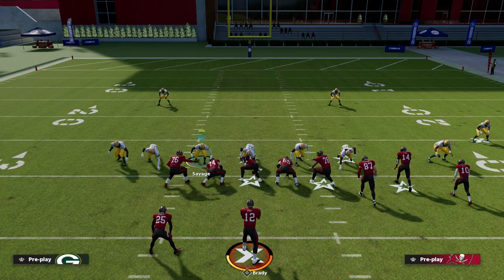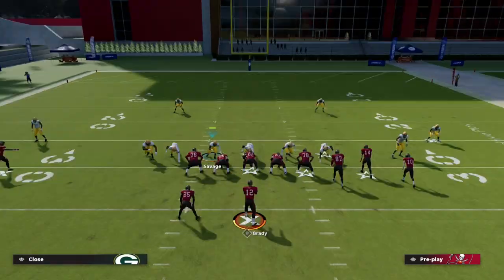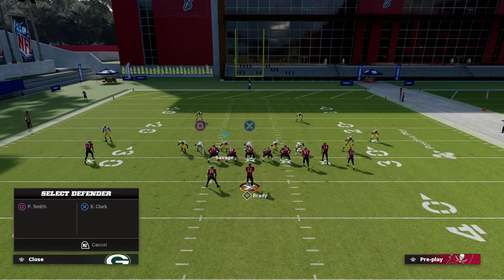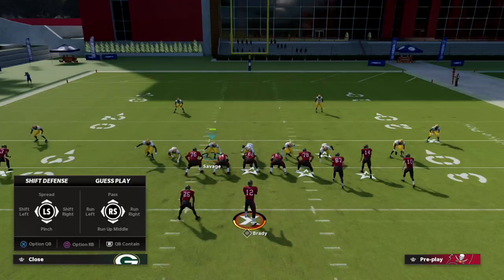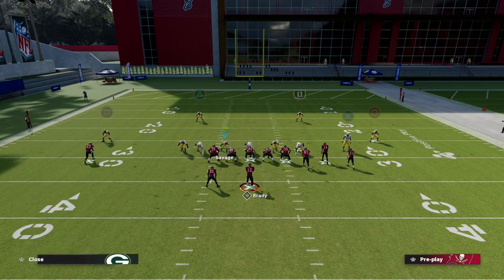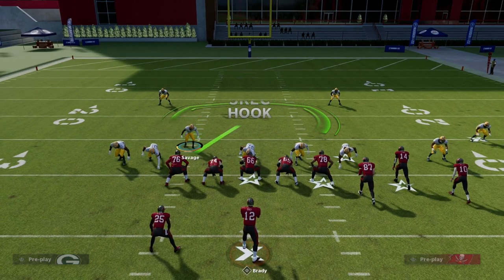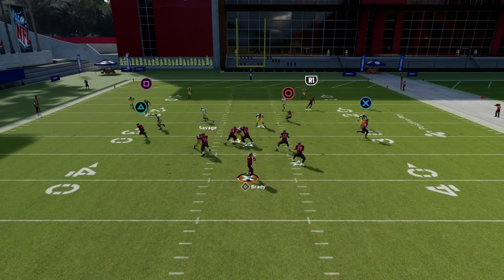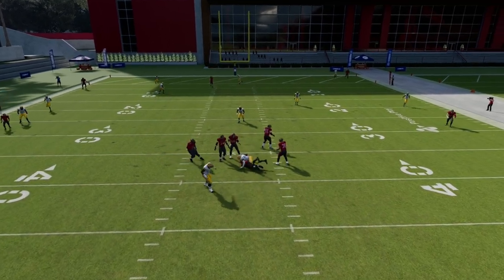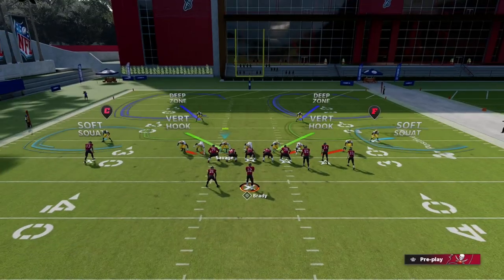You can send five, or if you only want to send two, you could spy the backside defensive end, bluff blitz the backside linebacker — he'll guard the running back really well — then middle third with vertical hooks. You're only rushing two people, but you'll still get a quick shed right through the middle. It's a great little scheme.